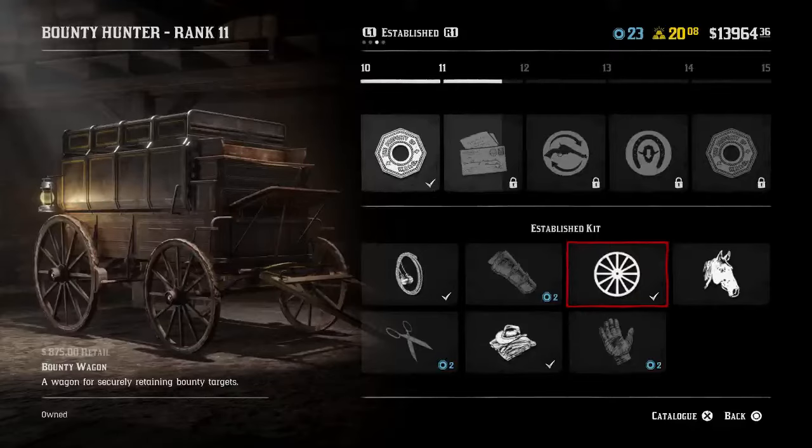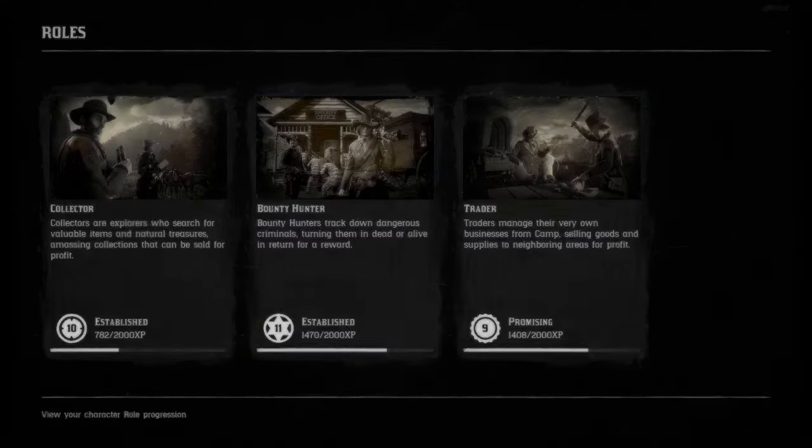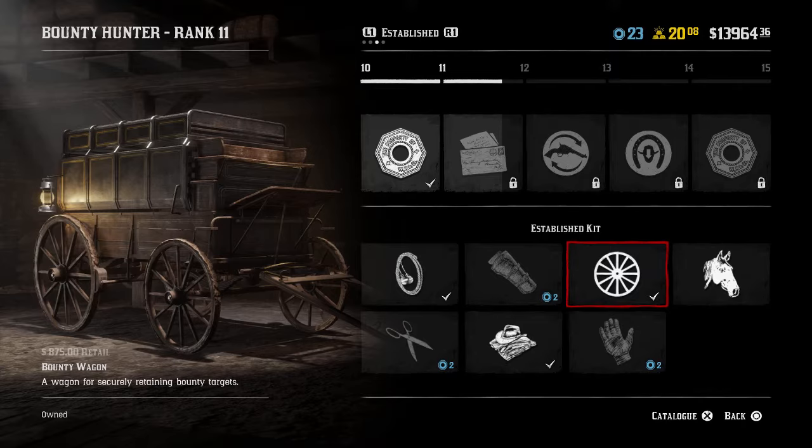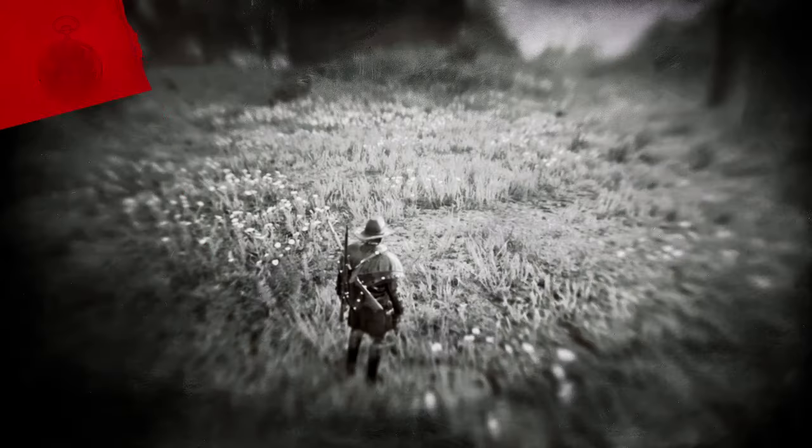How's it going today, hopefully everyone's having a fantastic day — sunny day here. I just want to do a quick video over the bounty hunter wagon. You unlock it at rank 10 in your bounty hunter role section, and it is 875 dollars once you unlock it. Let's take a look at the catalog really quick.